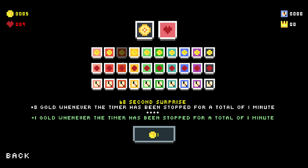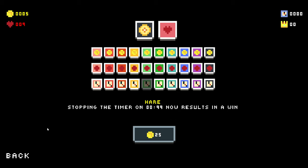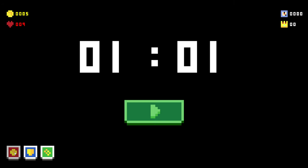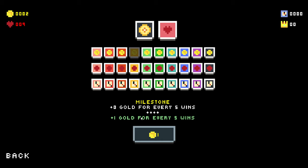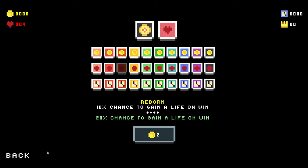So close! Fortune Finder — plus zero gold on win, plus one gold on win. So these are ways of earning gold. How do I spend gold? It begins — start a streak, reward five — that's achievements. So close — plus one gold when the timer is stopped at 99 or 101. Plus one whenever the timer has been stopped for a total of one minute. Milestone — plus one gold for every five wins. Sure, whatever that is. All right, go again.